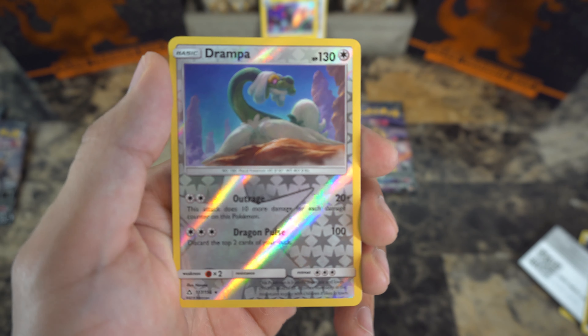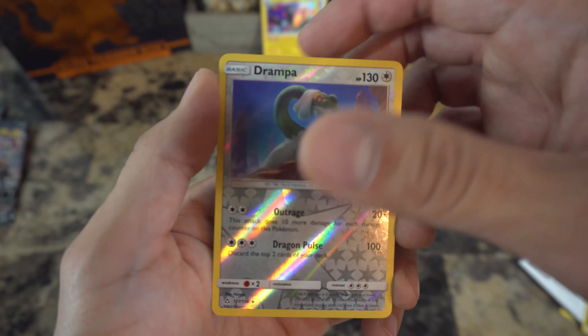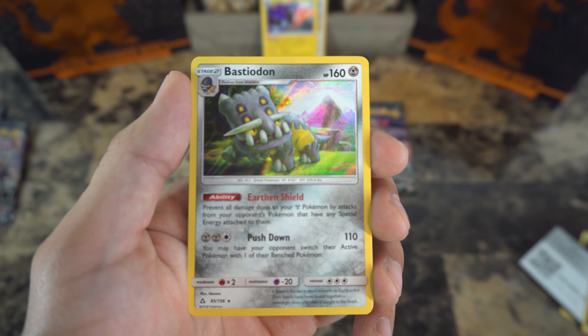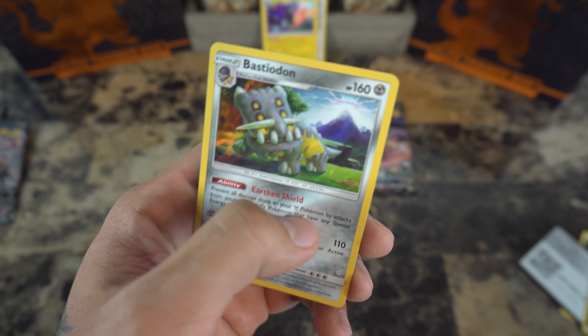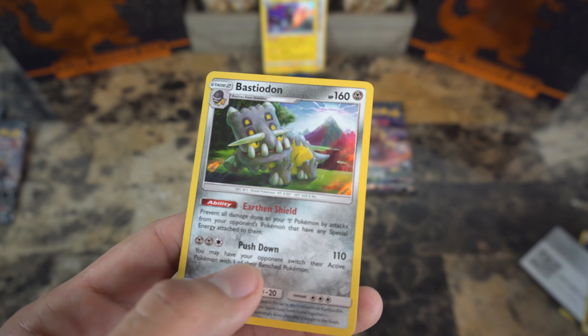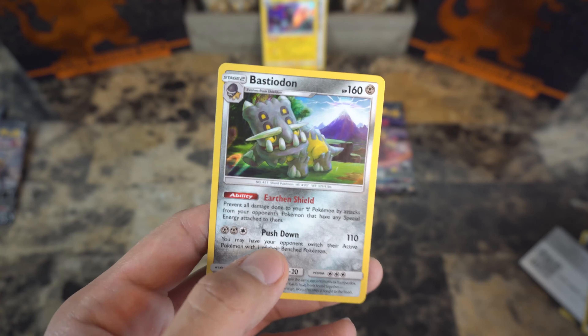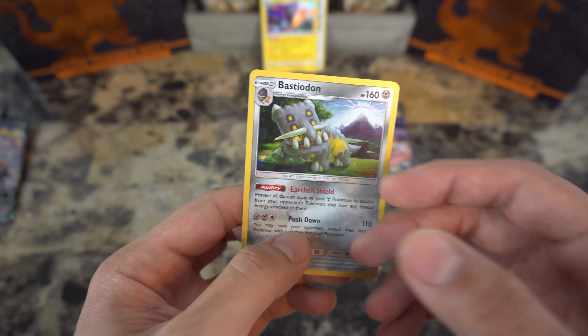What is this — Shieldon? Never heard of this Pokémon. And a Bastiodon holographic — nice! I'm so glad I'm getting these in holographic form because I am familiar with them from Pokémon Go. This Pokémon is really good in PVP — I definitely recommend it for Great League.